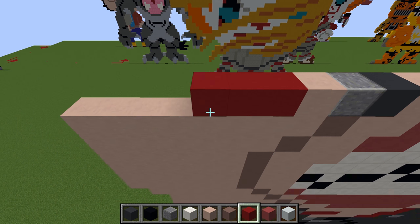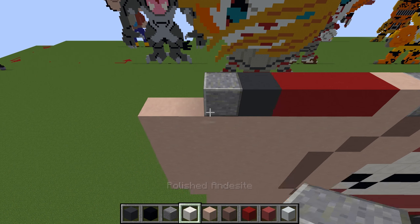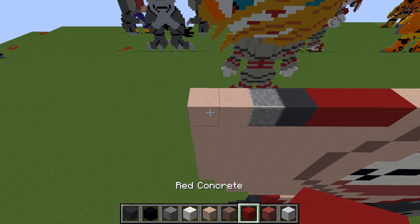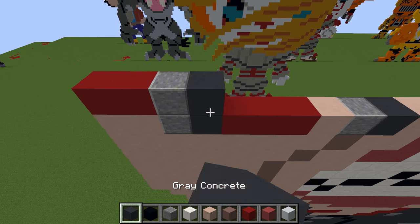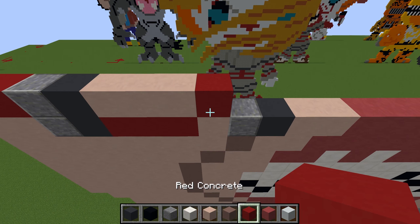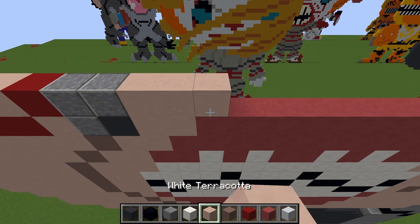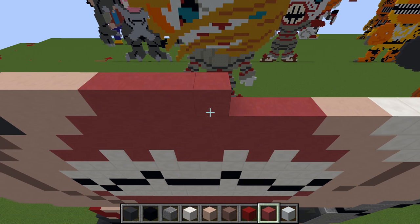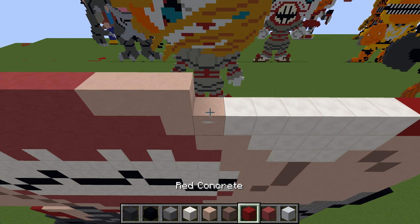Three reds, dark grey, then andesite. A grey, then a red, two andesite. Three skin tone, then a red, two andesite. Three skin tone: one, two, three. Three skin tone: one, two, three, four, five. Two skin tone, red.